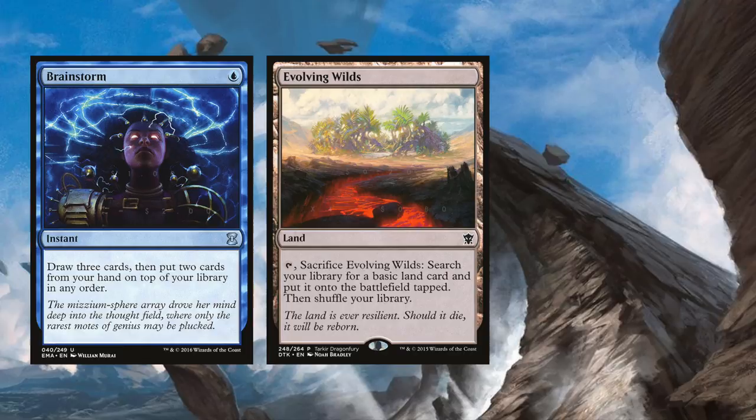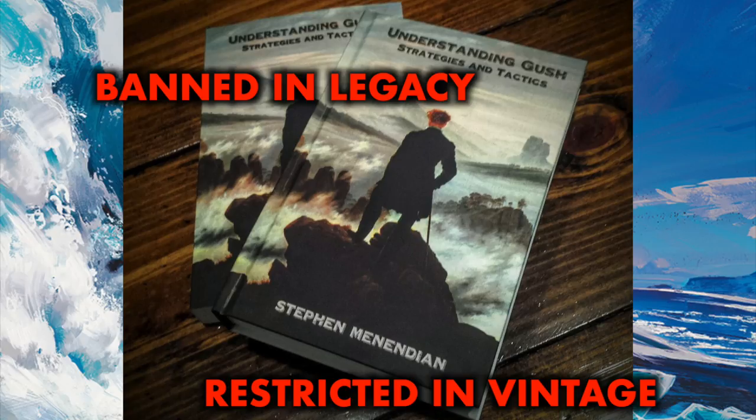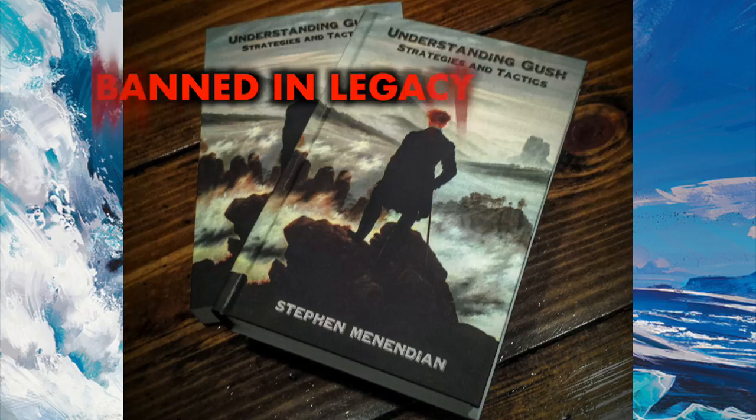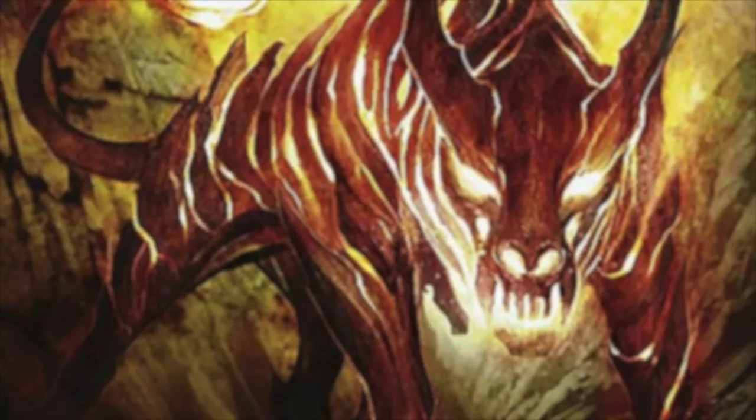Our final dig card is one so powerful that it is banned in Legacy, restricted in Vintage, and a card of such depth and complexity that an entire strategy book has been written about the deck that bears its namesake in Vintage. And while it is restricted in Vintage, Pauper plays with it because we are not afraid to make use of real power. That card, of course, is Gush. Gush costs four and a blue to draw two cards, but you'll never pay that, because it has the optional casting cost of just returning two islands to your hand instead of paying its mana cost. Tap out your islands, return two to your hand, cast Gush for free. If you haven't played a land that turn, drop one of those islands back down. It's win-win.